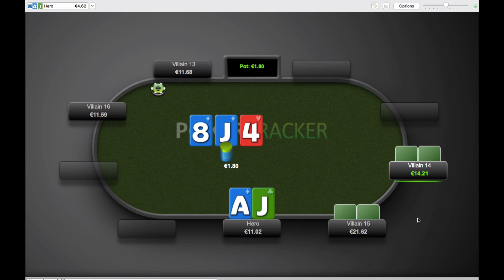The flop is a very draw-heavy jack 8-4, two diamonds. On the face of it, it's a pretty good flop for us — we've got top pair, top kicker, and the backdoor nut flush draw because we have the ace of diamonds. But it is a very draw-heavy board. There are a ton of different straight draws: the 9-10 is the obvious one, and numerous other gutshots like 7-5, 7-6, and queen-10.